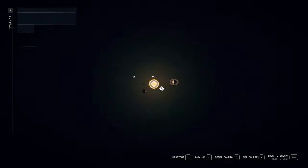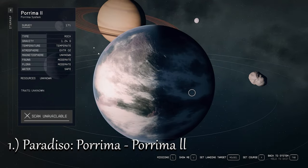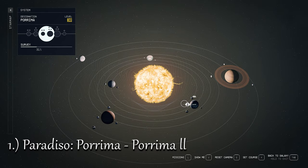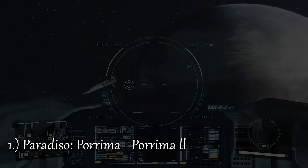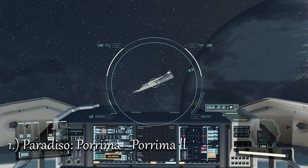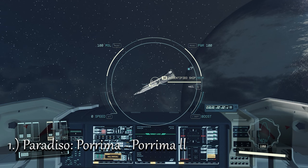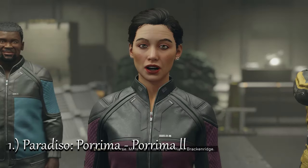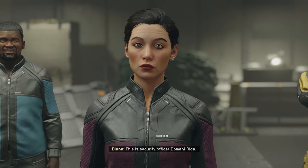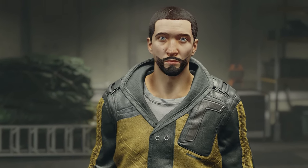And now for the ultimate hidden quest: Paradiso. Many players overlook this exquisite holiday resort, which is a real shame. The quest to enter Paradiso can be obtained from a ship orbiting planet Porima 2, the second planet within the Porima star system. Here, a crew of humans seeking to settle on the planet will request your assistance in negotiating the terms.